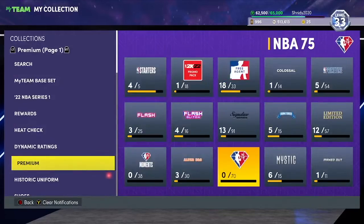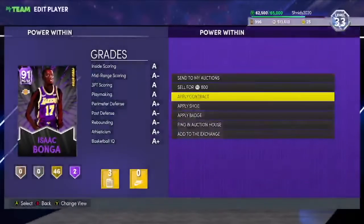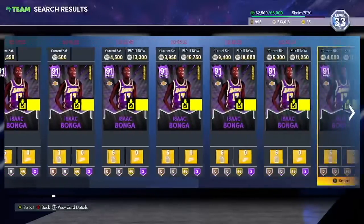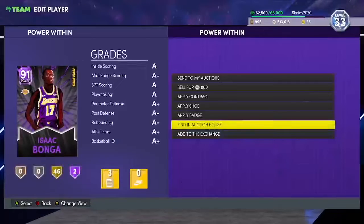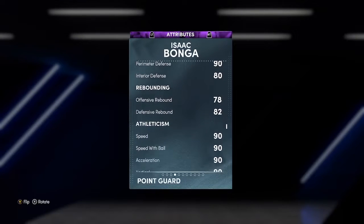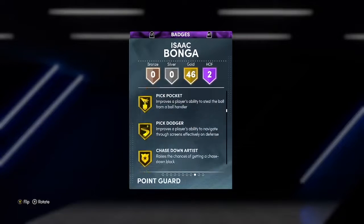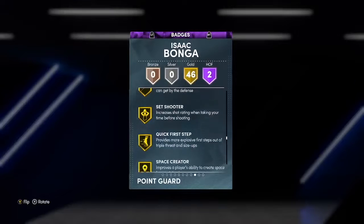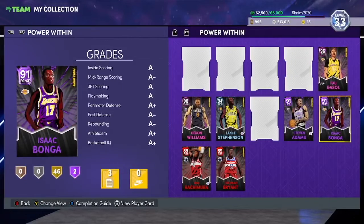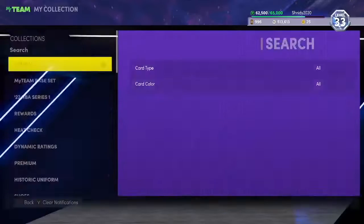At number 2, the man, the myth, the legend — Amethyst Isaac Bonga. He's a 6'8" point guard who costs 1,000 MT. This card is the best value card in the game. He is 6'8", his release is so nice, 85 three, 85 corner, 85 dunk, insane defense, super fast with good lateral. He's got gold Floor General, Unpluckable, gold Catch and Shoot, Corner Specialist, all the defensive badges, Handles for Days, and Quick First Step with the Fundamental dribble style. He's currently my starting point guard.